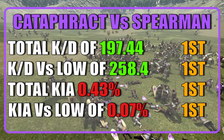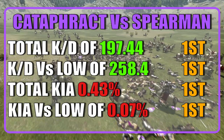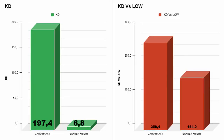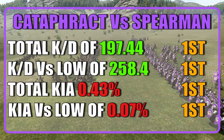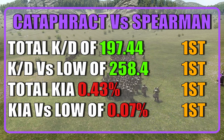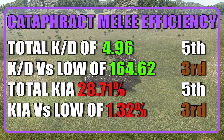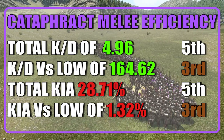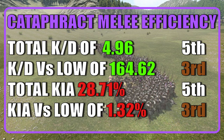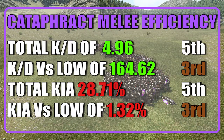With an average KD of 197.44 — that's the global KD — and a KD against low tiers of 258.4. Just to put things into perspective, here is a comparison with the Banner Knights. The Catafracts lost 0.43% of their units and ended with an average casualty chance against low tiers of just 0.07%. Finally, when considering melee efficiency, the Catafracts dropped down among the mortals by ranking fourth, with two fifth places and two third places. They finished with an average KD of 4.96 and a KD against low tiers of 164.62, losing 28.71% of their units and averaging a 1.32% casualty chance against low tiers.